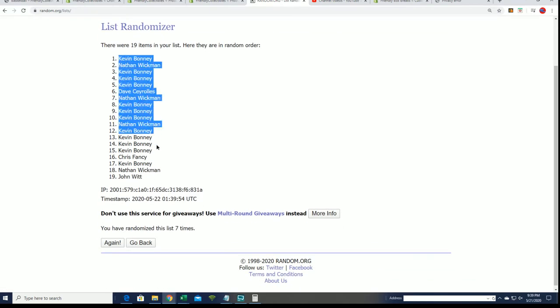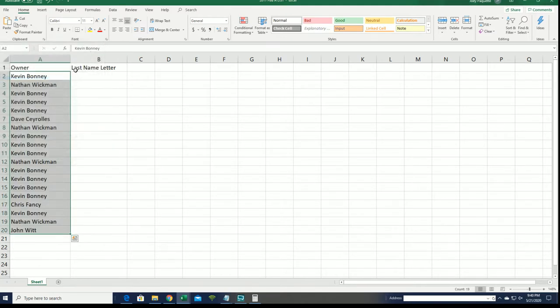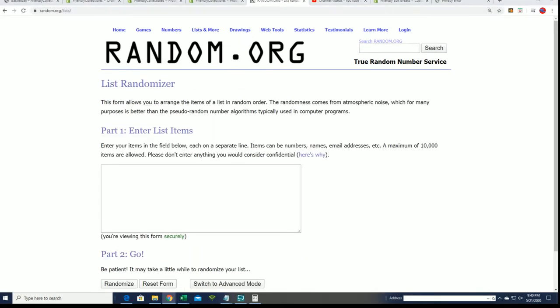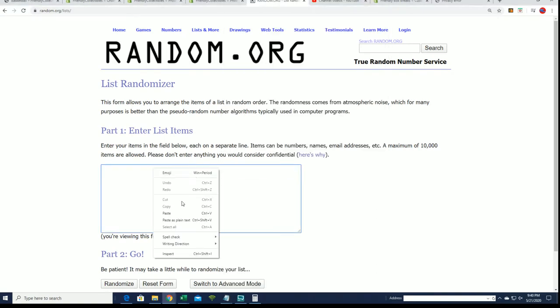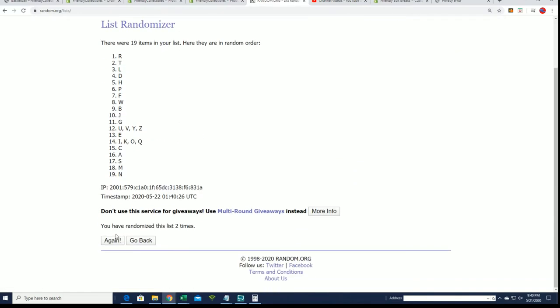I will start the letter random. It's a last name letter initial. We're going to randomize this list seven times, stack it up beside our previous list, and you'll see which last name letter you have in the box break. Here we go, lucky number seven. Seven.